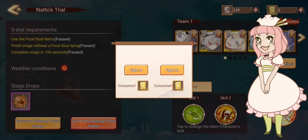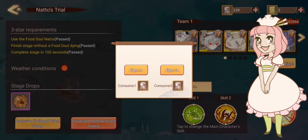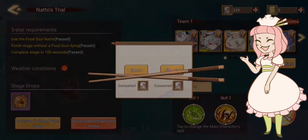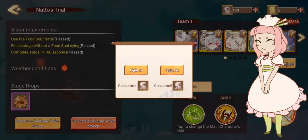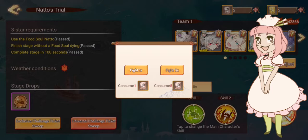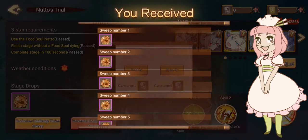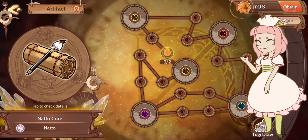There are universal challenge tickets, which are just general-use tickets, and exclusive tickets, which are exclusive to each food soul. Let's use the Natto tickets — same requirements. After sweeping all of them, we now have some artifact energy and can start leveling up the core.